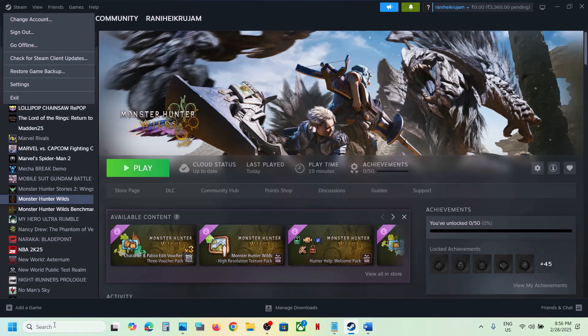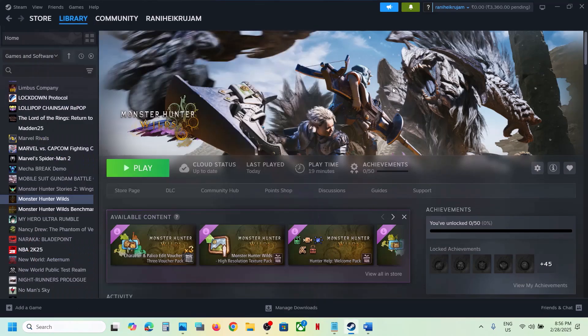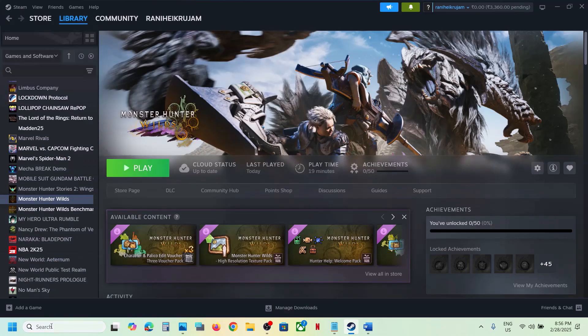Once Steam is closed, you can launch Steam once again and then check. If that does not work, run Steam as an administrator. Close Steam, and once you close it, type Steam in the Windows search box.